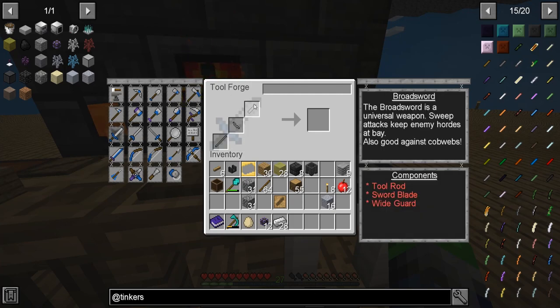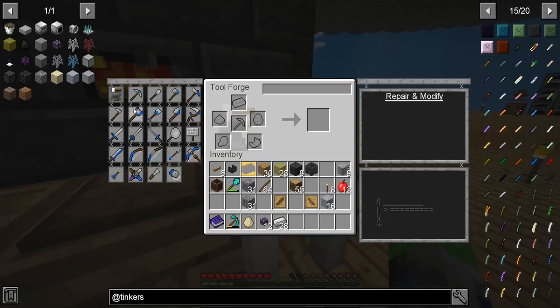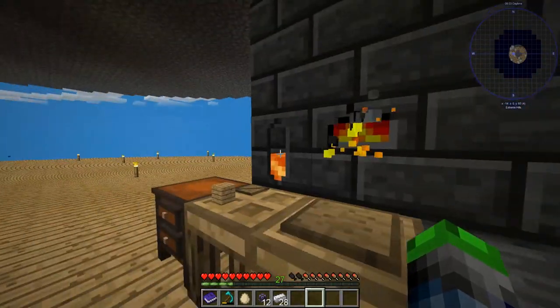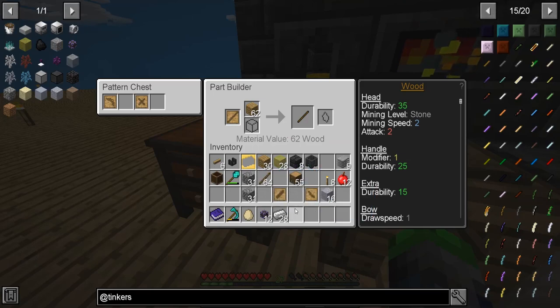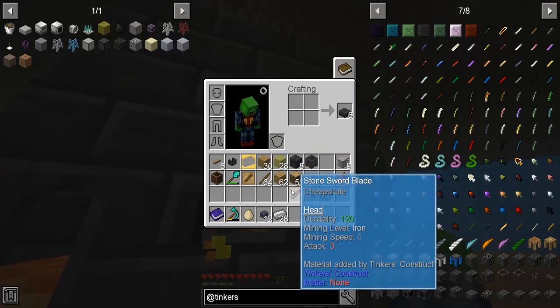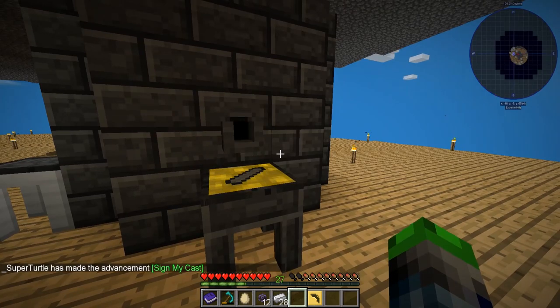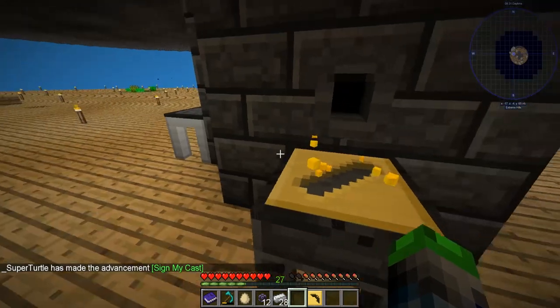So what do we need for it? We need that, that, that. We have two of those — we just need this. Those actually won't go in there unfortunately, we're going to need to make a pattern of that and out of that. Place it here — boom. And it's done.